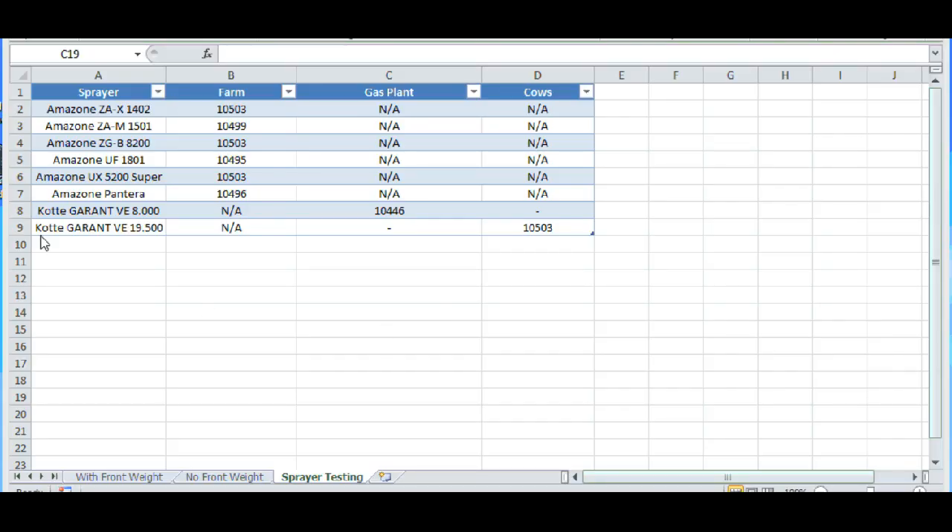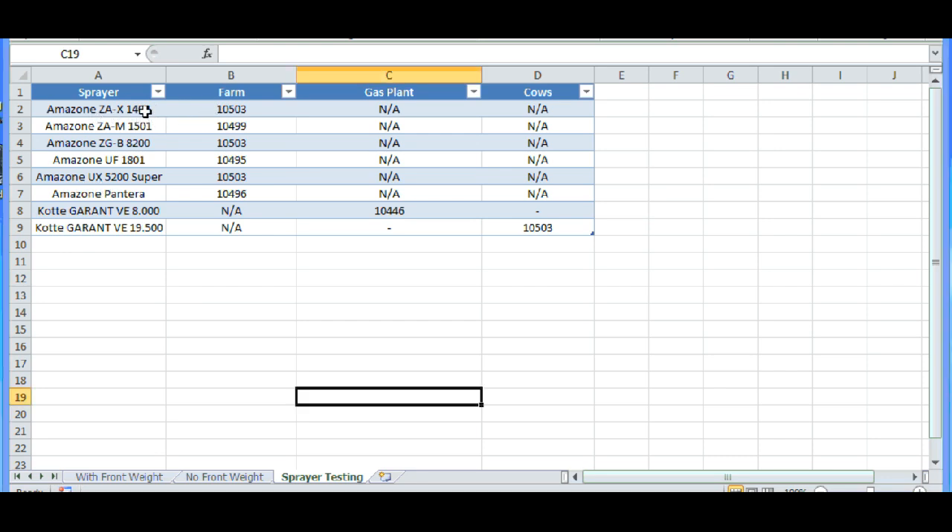Alright guys, here are the results. With the 1402, I yielded 10,503 liters. The 1501: 10,499 liters — within 4 liters. The 8200: the exact same, 10,503. The 1801: 10,495. You can see that these numbers are all basically the exact same — they're within 10 liters of each other.